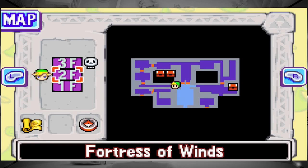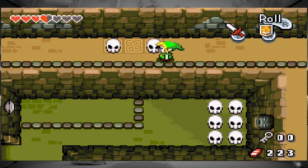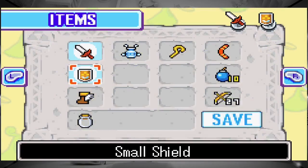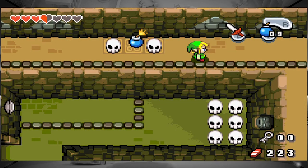So I've done all this... Is this telling me to bomb this wall so I can get into the center area?